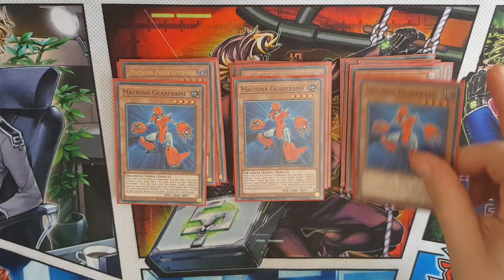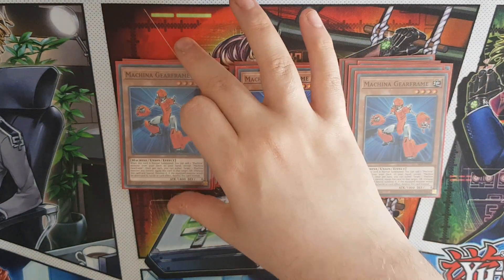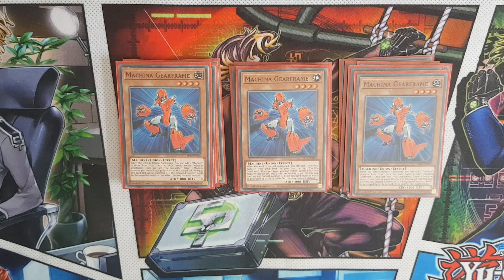Triple Gear Frame - this guy is the tutor of the deck. If he is equipped via his union effect, he protects the equipped monster by being destroyed instead.